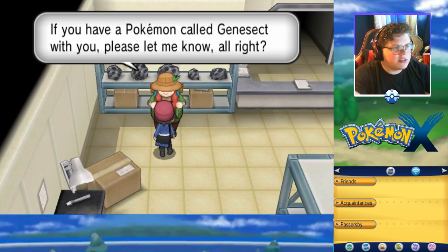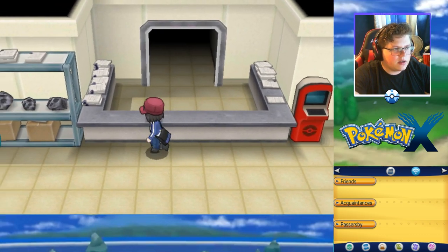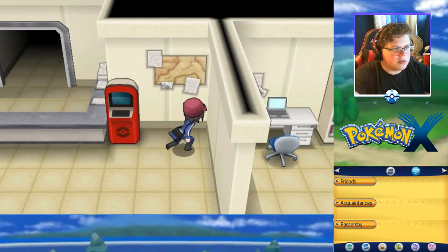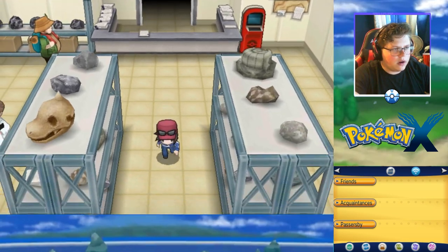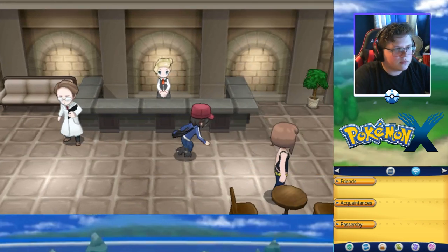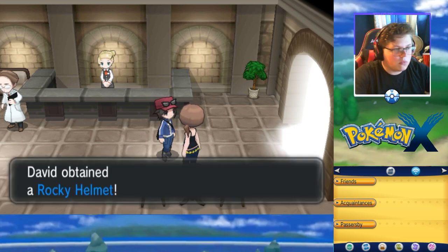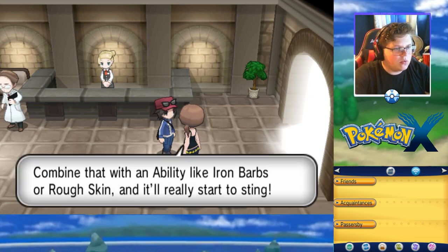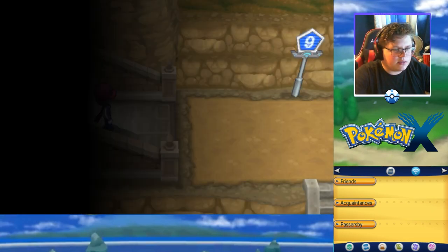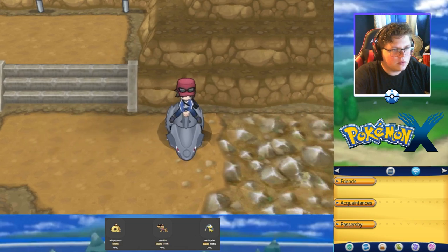An NPC needs a Genesect. There's what looks like a Dragonite up there. We found a Rocky Helmet — we'll put that on a Pokemon with a solid defensive build later. We jump on Rhyhorn to head out.